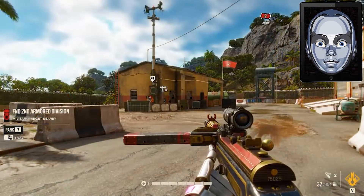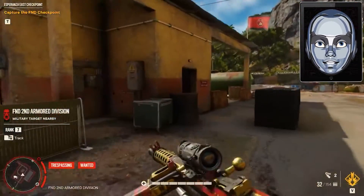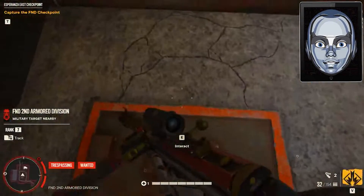You should be around rank 6 to 10 to take out the base and claim it for yourself. Once you are there, kill them and pick up the bunker card key.